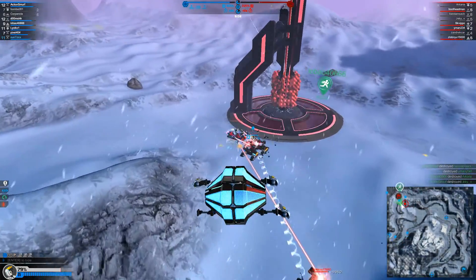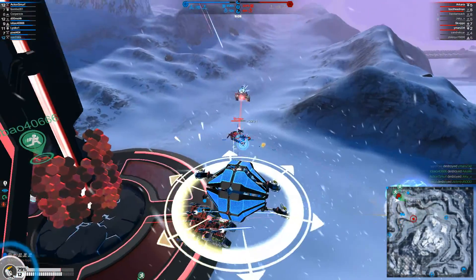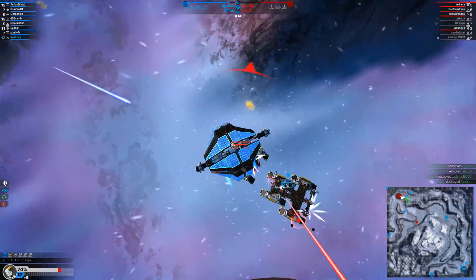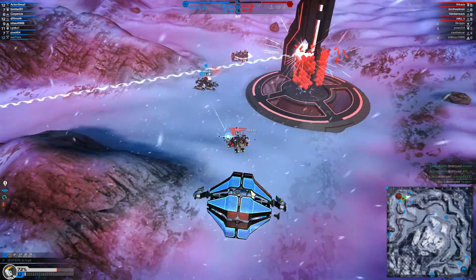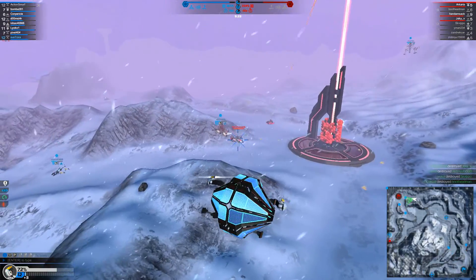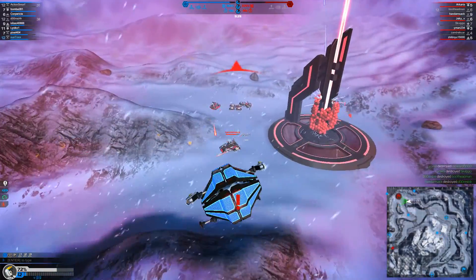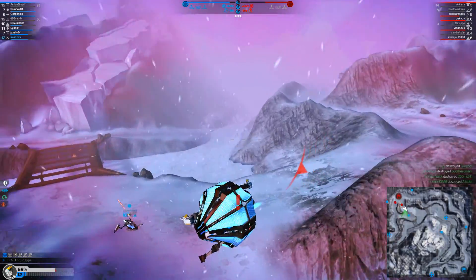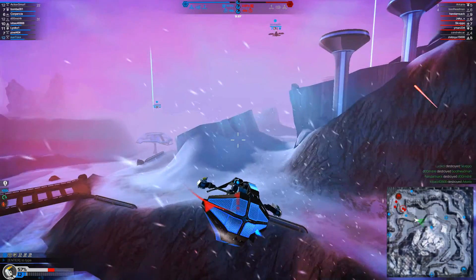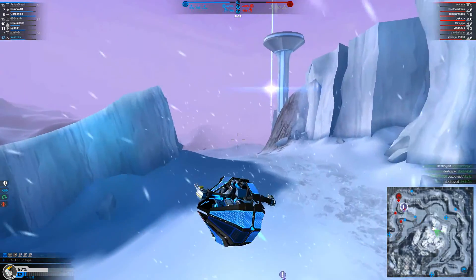Plasma bomber spotted. SMG tanks spotted. Medic hover spotted. Plasma bomber spotted. Your middle fusion tower is under attack. SMG tanks spotted. The enemy protonium crystal is nearly destroyed. Rail tank spotted. Rail tank spotted. Plasma bomber spotted.